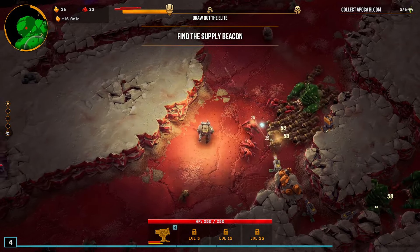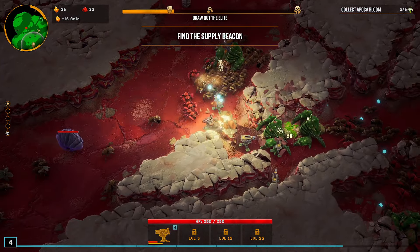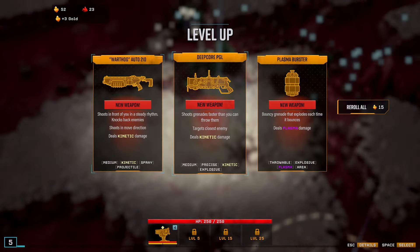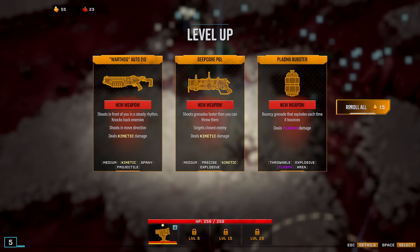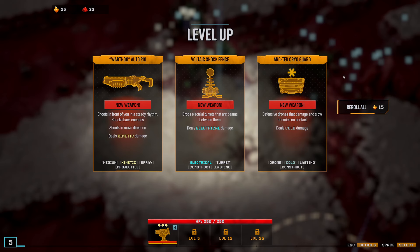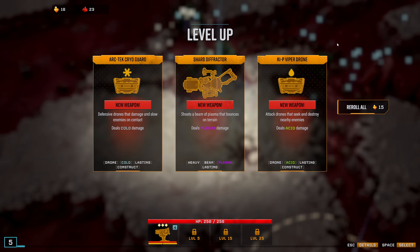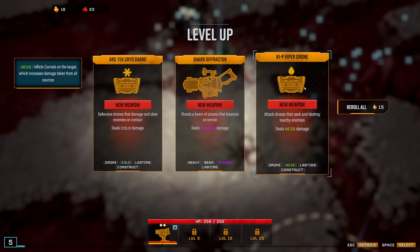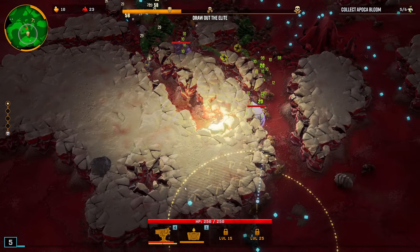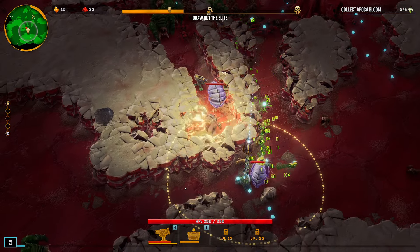And then I'm looking for all of these scanners: Nitro Scanner, Gold Scanner, and XP Scanner. Trying to get as many of those as possible. Nothing good here though. Shock Fence is okay. I'd really like to get the Flamethrower turret here, but unfortunately no dice, so probably just take the Viper Drone. That will get me the lasting tag to increase the duration of my gun platforms, at least.